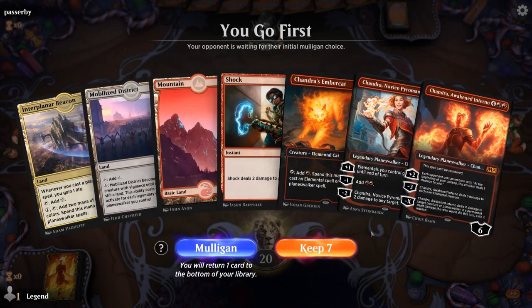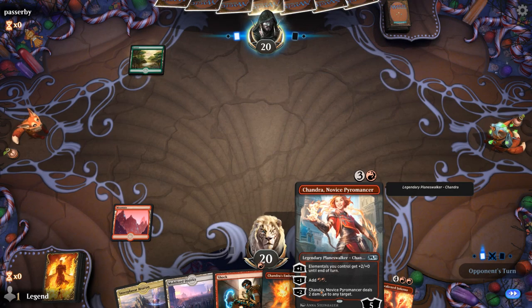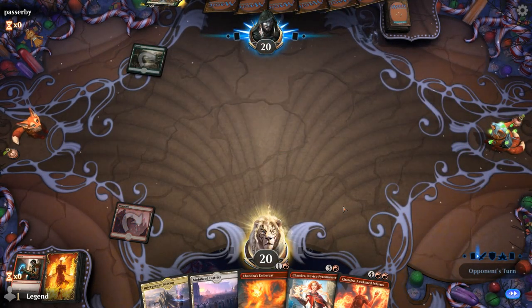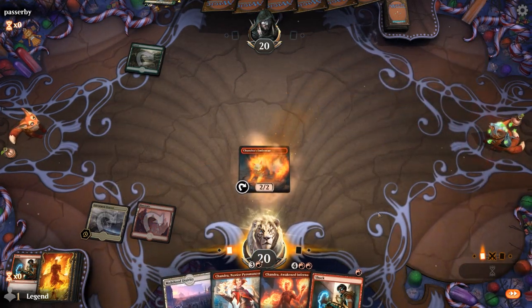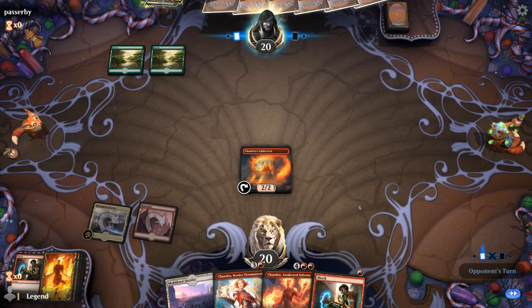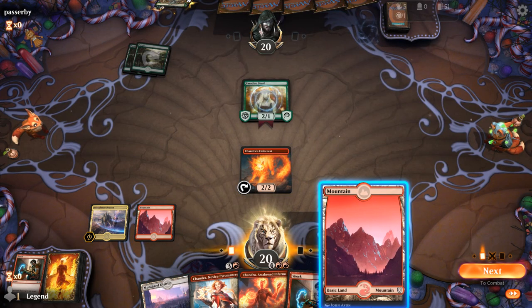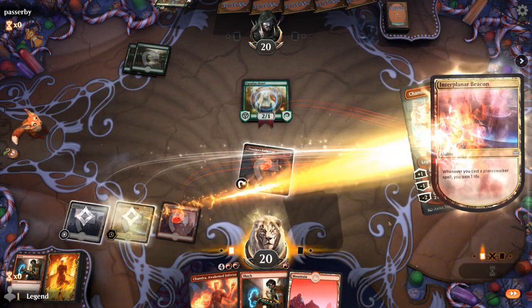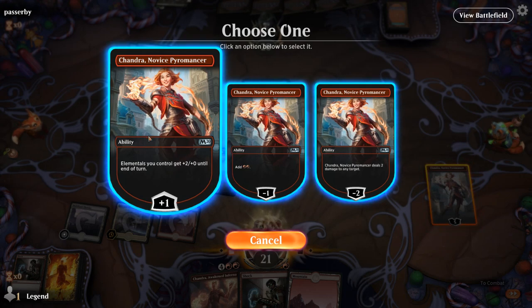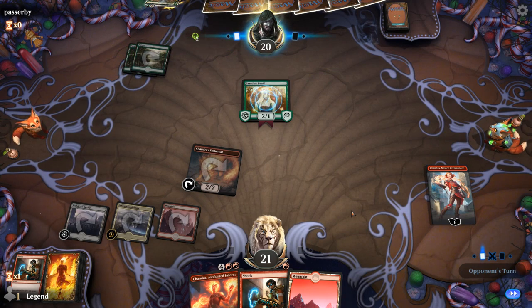We're on the play and this seems quite good — we've got early interaction with Shock, we've got Amber Cat next turn, and hopefully we go turn-three Novice Pyromancer into turn-four Awaken Inferno. I'll Shock the token. Opponent might be on Celestia tokens or just a mono-green beatdown deck — looks like mono green. A Celestia token deck playing Lovestruck Beast seems okay, although it potentially gets stuck if you have an anthem effect pumping tokens. We'll just plus for now — nothing to minus on.